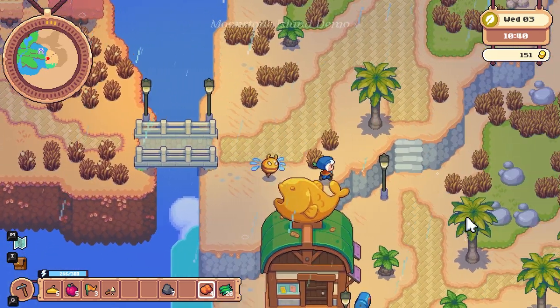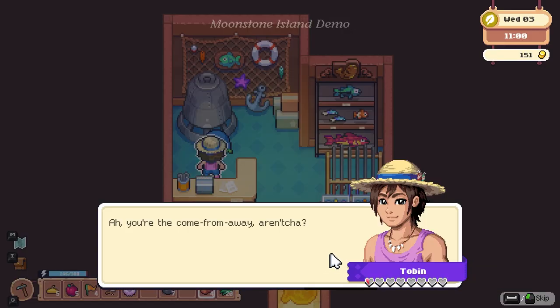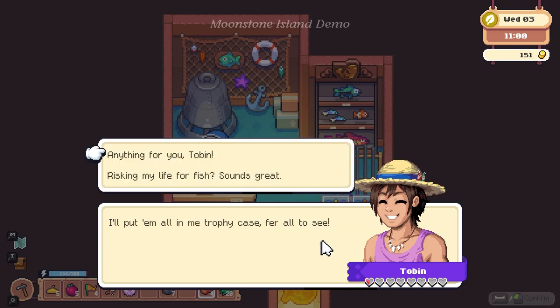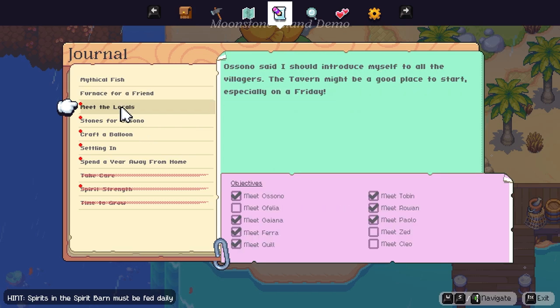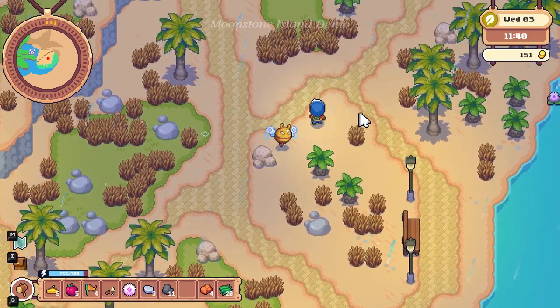There's another bridge over here — looks like there's a fishing guy down here. We got another flag flower and a fuzzball — I know our spirits like those. His name is Tobin. He's heard tales of rare fish living in the most distant islands and would love to see them someday — if we catch any, sell them to him and he'll put them in his trophy case. So we're still missing Cleo, Zed, and Ophelia. We found a blue gemstone and some money — a yellow gemstone too. I'm loving this game — there's hidden little things on the ground that make it worth exploring.